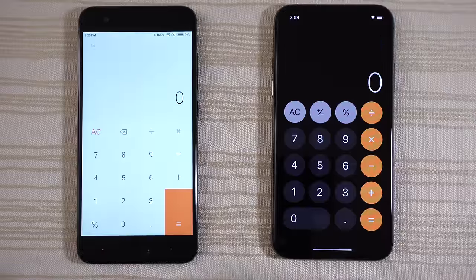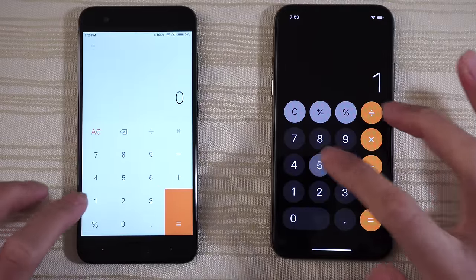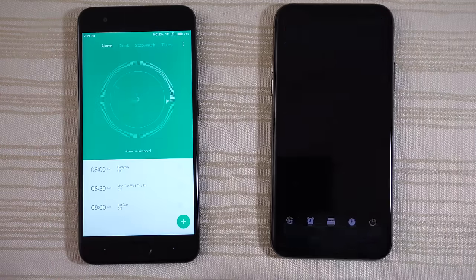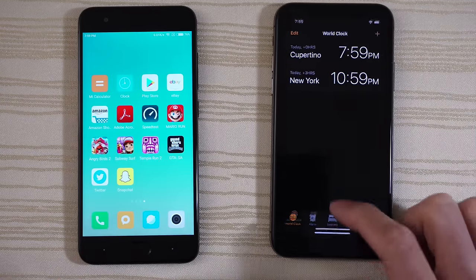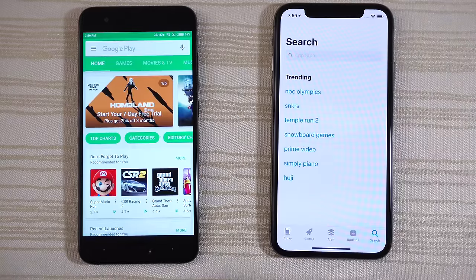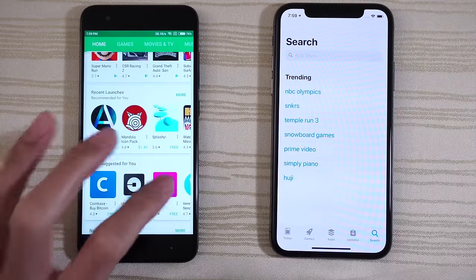Calculator — you guys be the judge. The clock on both. Play Store and the App Store — very close. Click on Lyft.